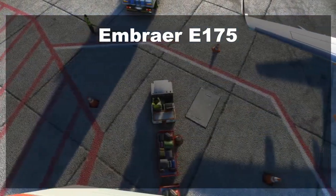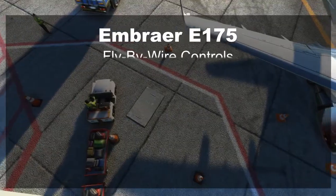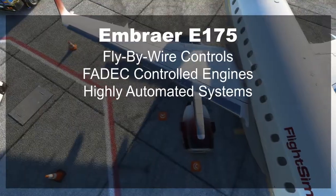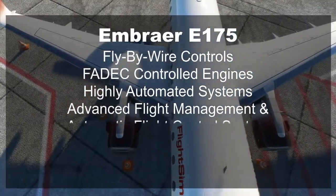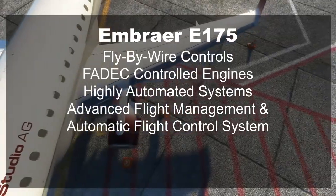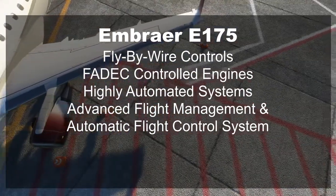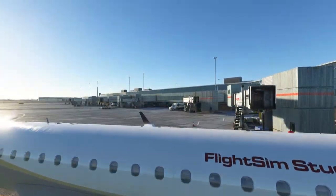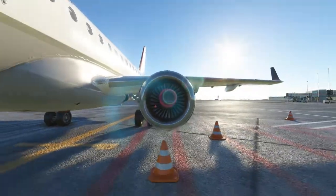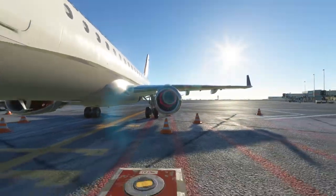The E-175 is a modern airliner featuring fly-by-wire controls, FADEC-controlled engines, highly automated systems, and an advanced flight management and automatic flight control system — all designed to minimize pilot workload and improve overall mission management. This is an excellent aircraft for flight simmers because the highly automated systems allow you to get up and running very quickly while being comfortable operating legs anywhere from 40 minutes to three hours in length.